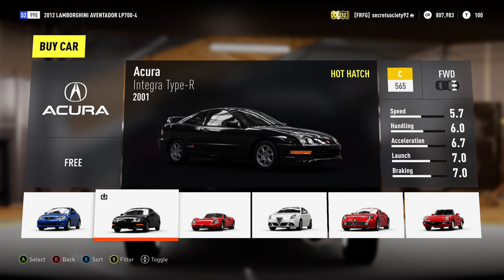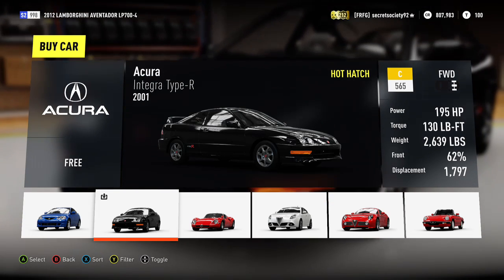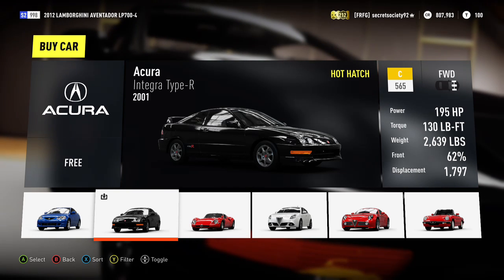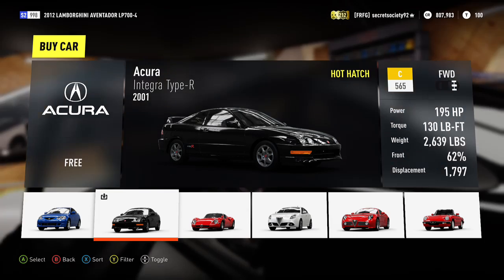The 2001 Acura Integra Type R, or commonly known as a Honda in the likes of the UK. It has a 1.8 litre inline-four, generating a healthy 195 horsepower, which is a really good amount for a car of that age, and it's naturally aspirated. So let's see what it can do.